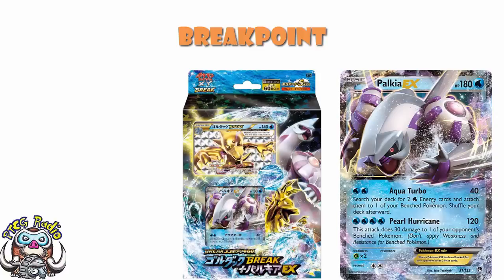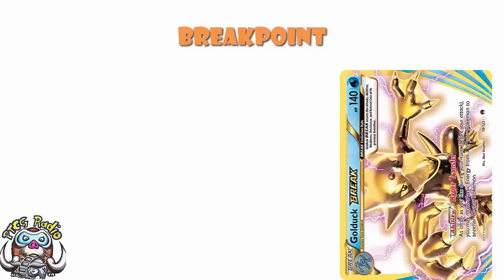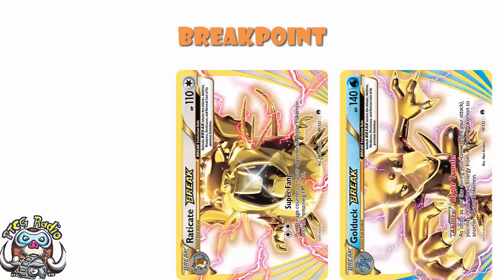Although look how cool the packaging is for this. There were a bunch of new BREAKs in the set as well. We had Golurk Break that I was convinced was going to be good because it let you move your basic energy around the field as you wanted — it never was. There was Raticate Break, which let you put your opponent down to 10 HP remaining — that was actually pretty good. And Luxray Break, which unfortunately was never particularly exciting.